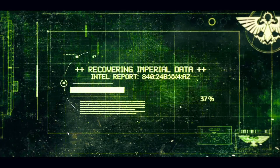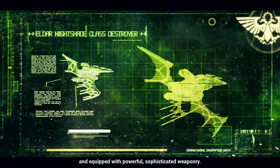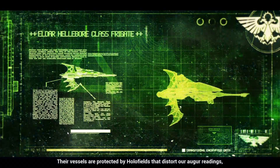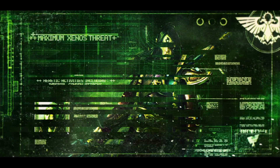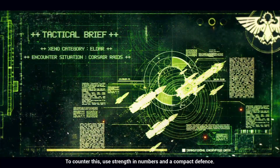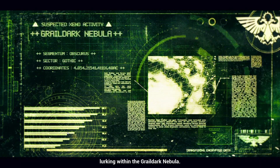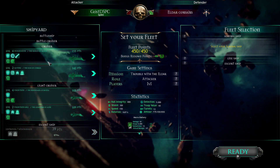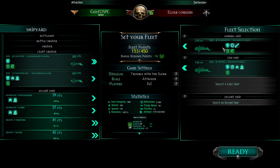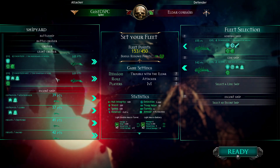The Eldar are an ancient and arrogant alien race. Their ships appear fragile but are highly maneuverable and equipped with powerful, sophisticated weaponry. Their vessels are protected by holofields that distort augur readings, making them very difficult to hit. The Eldar Corsairs have captains and crews who are skilled at void combat and prefer hit-and-run attacks. To counter this, use strength in numbers and compact defense. The inquisitor suspects the corsairs are connected to an Eldar Craftworld lurking within the Graildark Nebula.